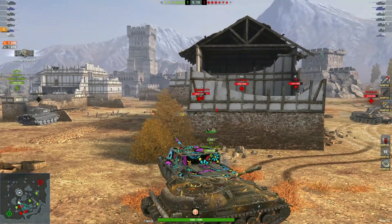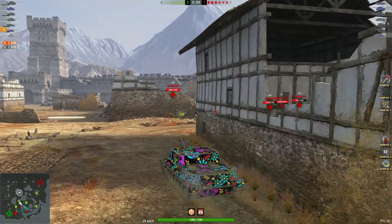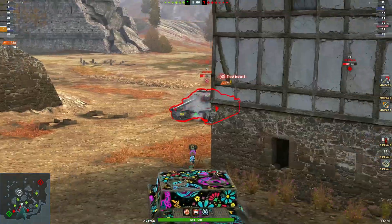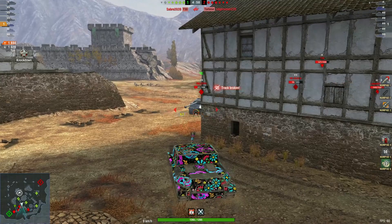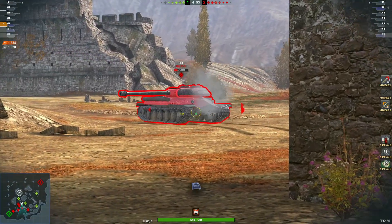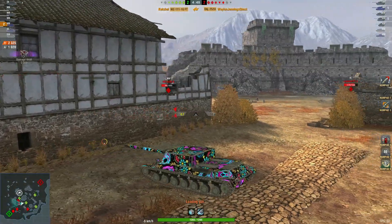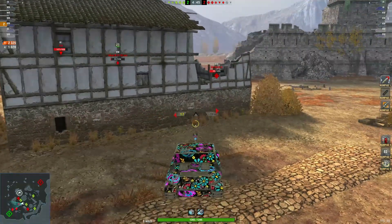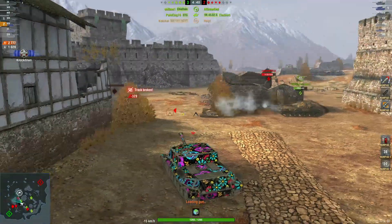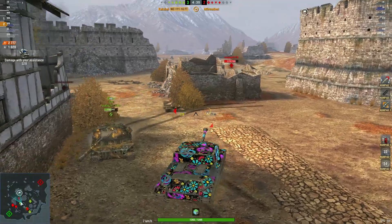Another nice shot — 1,309 damage, now pushing forward, moving up to face this enemy. Nice shot here, and that makes two kills. Another nice shot, and bye bye — two kills, 2.7k damage with 1,020 blocks so far.